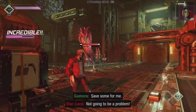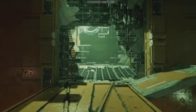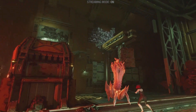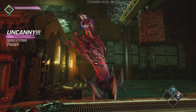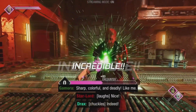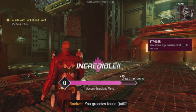Gamora is the polar opposite of Drax in that she does tremendous damage with her sword, even cutting through certain enemies' shields, but has very little if any chance to stagger the actual opponent. And also, did I mention that she's the deadliest woman in the galaxy? And probably one of the hottest? Wait, what?